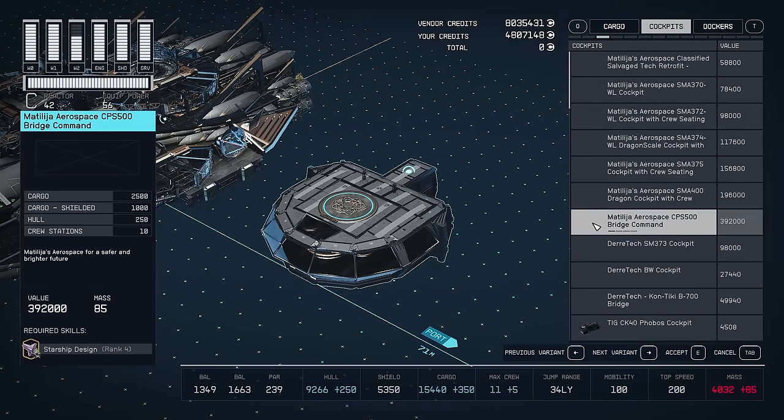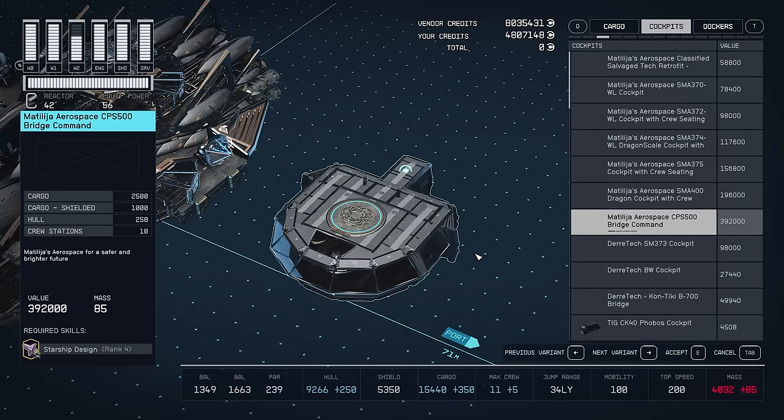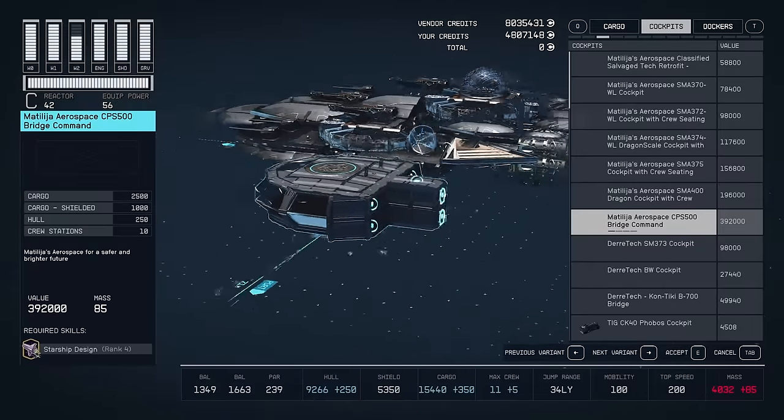It is the CPS500 bridge command and it is huge — a massive cockpit. I am going to take you guys to see the interior, so don't worry about that. But first, I just want to give you guys a quick look at the part.